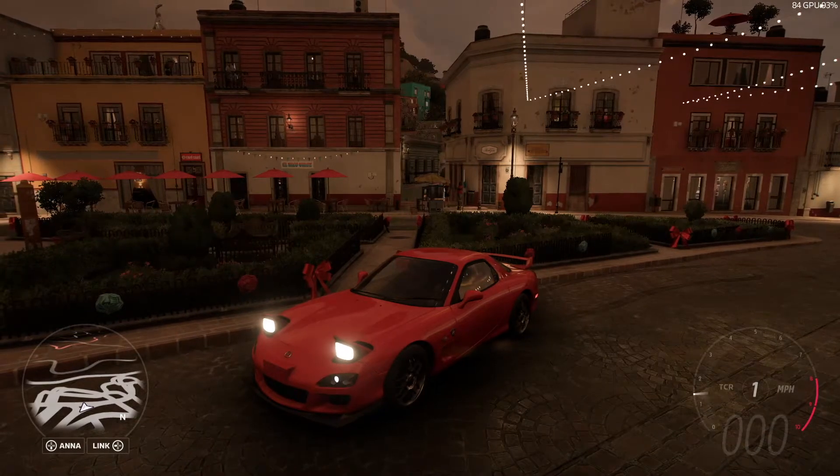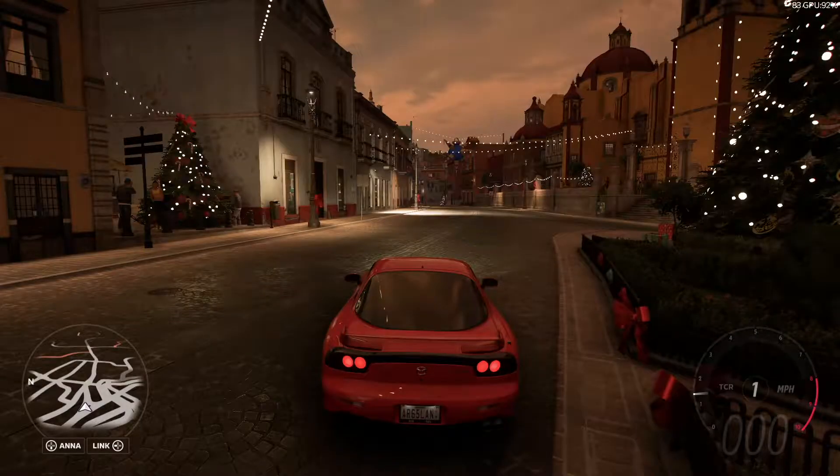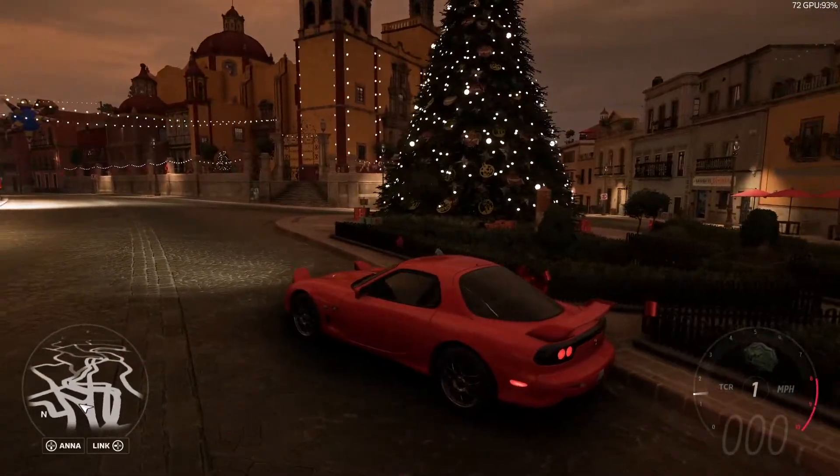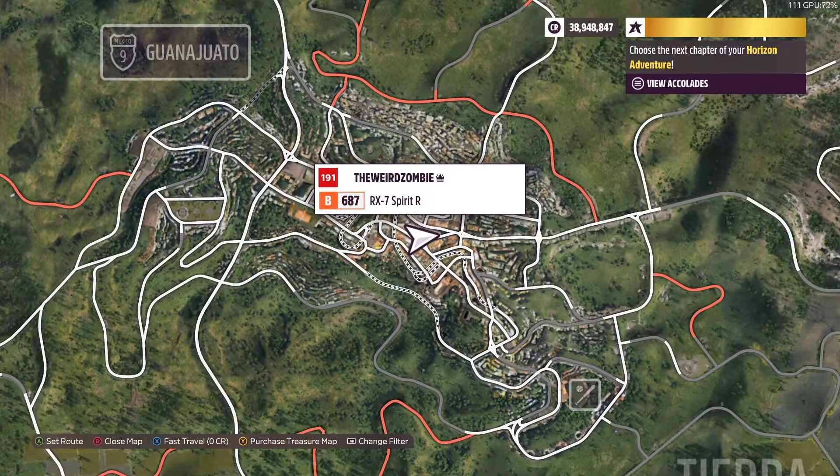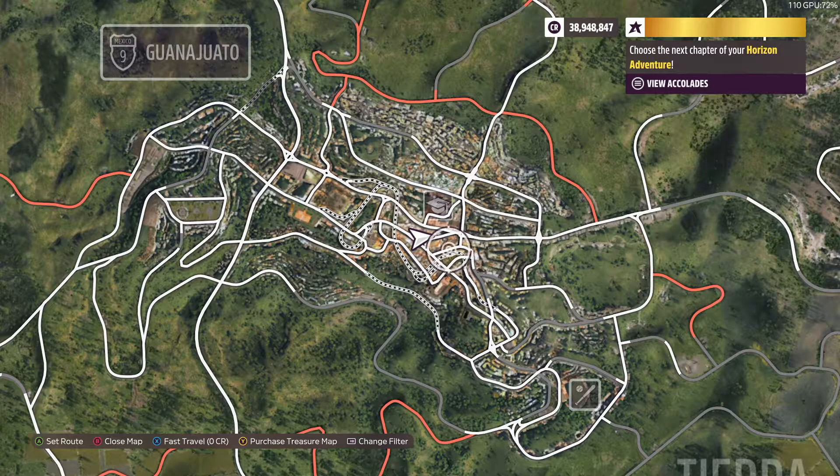For this challenge, you have to have the 2002 Mazda MX7. Here is the Christmas tree you have to take a picture in front of. This is the location on the map — it's over here in this little corner.